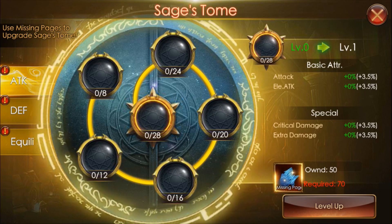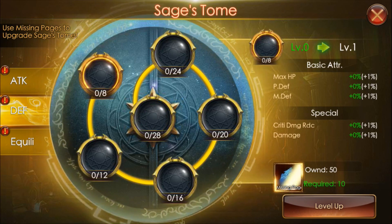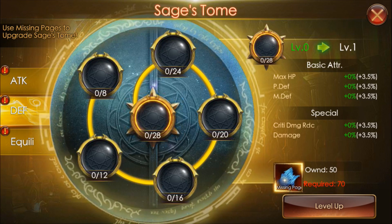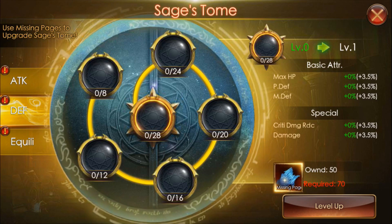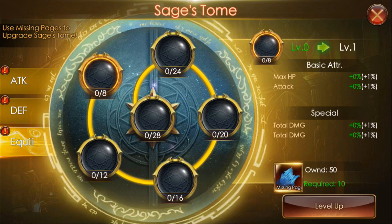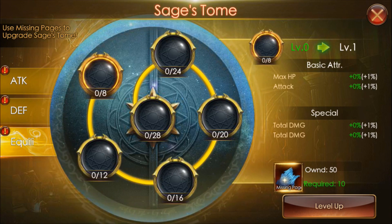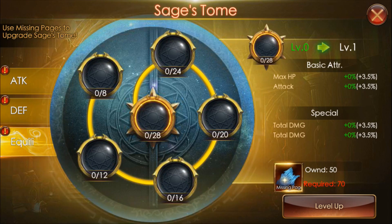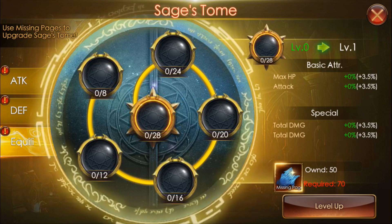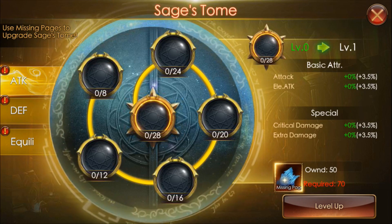For the Attack type, it increases your Attack, Element Attack, Crit Damage, and Extra Damage. For Defense, the same amount of pages is needed as you go in. For Equilibrium, it gives you Max HP, Attack, Total Damage, and more. Also, when you upgrade more and more, it gives you more percentage — the first circle is only plus 1%, but when you reach the final innermost circle, it is plus 3.5%. The same applies for Attack and Defense.